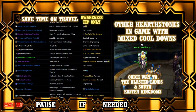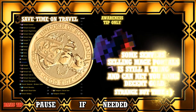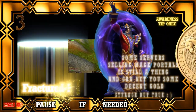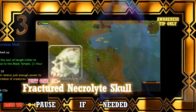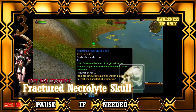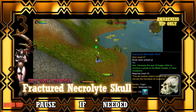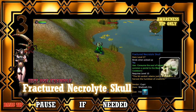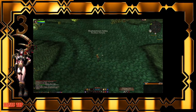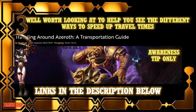On some servers, mages are making decent gold just from selling portals in retail — something to think about. One very handy toy is the Fractured Necrolyte Skull from the Burning Crusade Timewalking vendor when the event is up. This toy sacrifices a targeted critter in return for a personal portal to the Black Temple raid and is the fastest way by far to get to Shadowmoon Valley. As a farmer, this toy is amazing for cutting down travel times. I'll leave a link in the description for a guide on how to obtain similar toys.